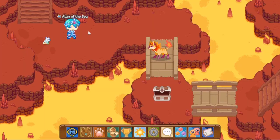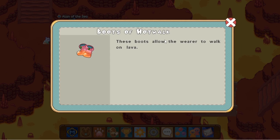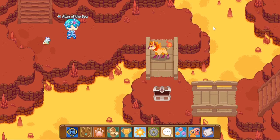What you want to do is you want to battle the monster that spawns over here and then head up. In addition to that, in order to complete this, you need to make sure that you have the Boots of Hot Walk. If you don't have the Boots of Hot Walk, you won't be able to do this quest. That's all you need.